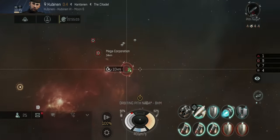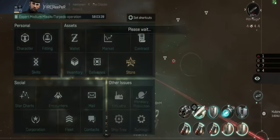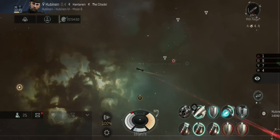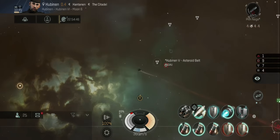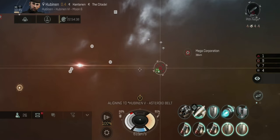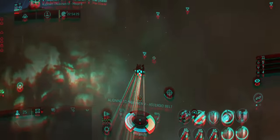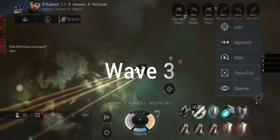They're 33 kilometers away so I'm going to go a bit further. Turn off your auto orbit at this point — it's very dangerous to auto orbit with a massive wave that includes elite ships. Now I'm taking out this last guy, and here we go with wave three.